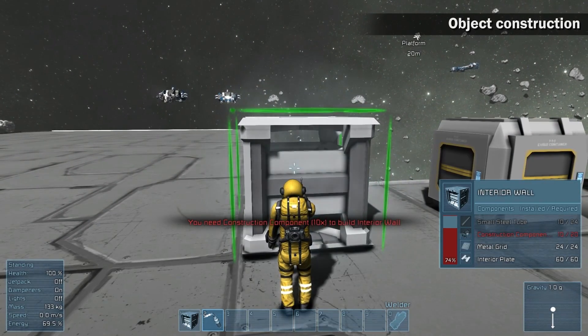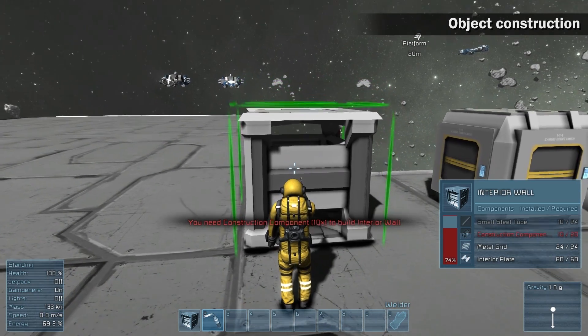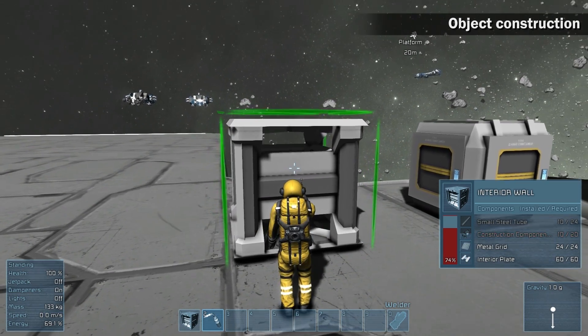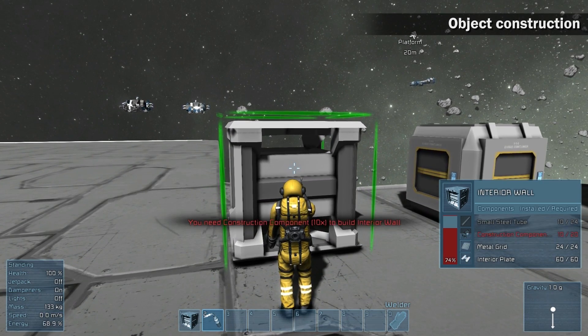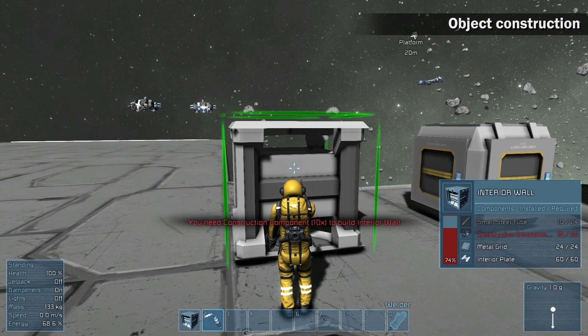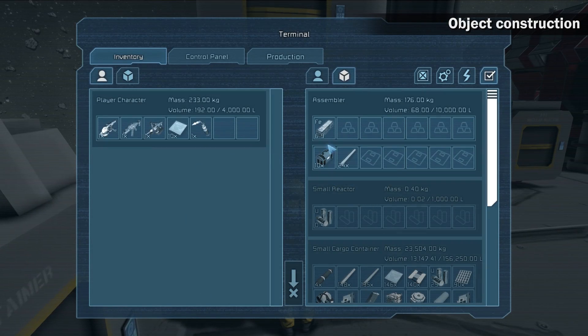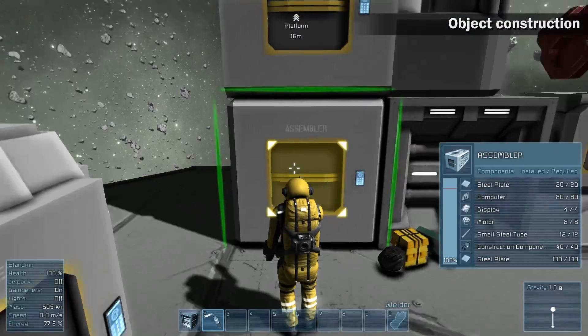Red color may appear while welding — it indicates you don't have enough components to finish the layer you are working on. You cannot continue welding until you add this component to the stockpile. Gray color indicates that there are none or not enough components for the layer to be finished.